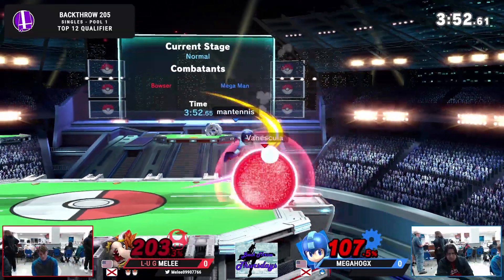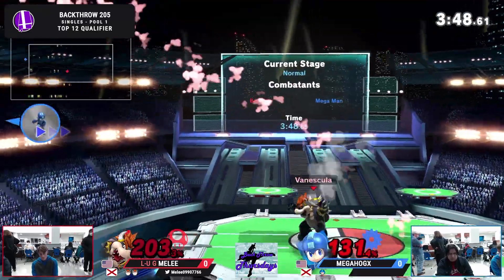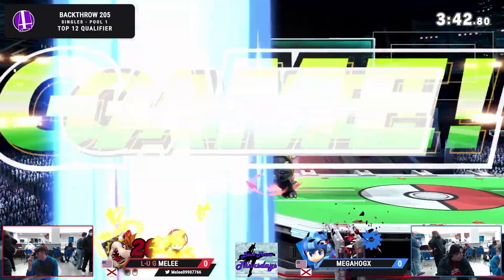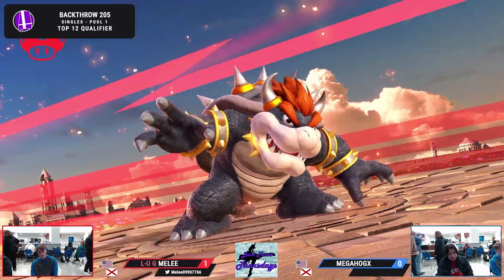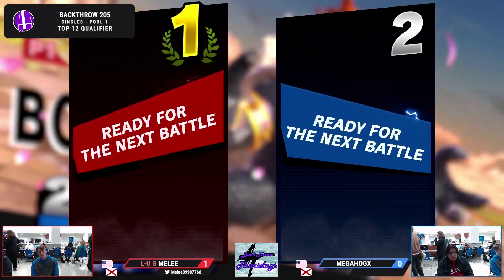Melee needs a kill or something — one stock here, hanging on to this second stock by a thread. F-tilt, let's see. Another f-tilt. Tried to get that f-tilt but not much. Oh, gets the grab — not quite great DI for Megahog. Still hanging in there. The Airdodge back on stage. It's more tough guy from Bowser — tilt at 207%! I mean, it's Bowser.